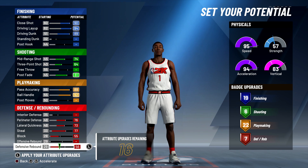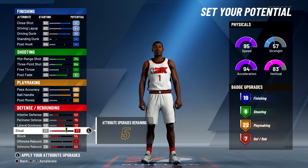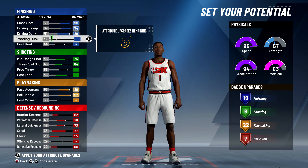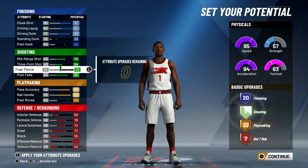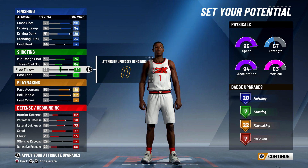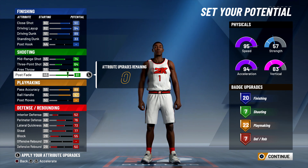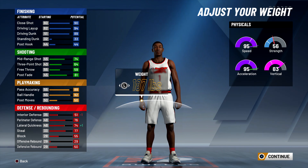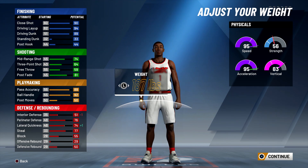I realized we do not need 11 defensive badges, especially with defensive rebounding all the way up. So we're going to max out interior and perimeter defense — I don't want to get bullied. At the very end, I put up a little bit of standing dunk to get 20 finishing badges, and with the remaining slots I threw them on shooting. Derrick Rose isn't the best shooter, but you still want to shoot when you can. With 7 shooting badges, that should be more than enough.